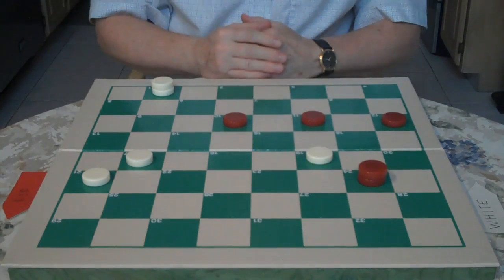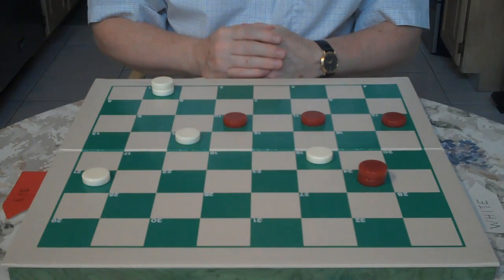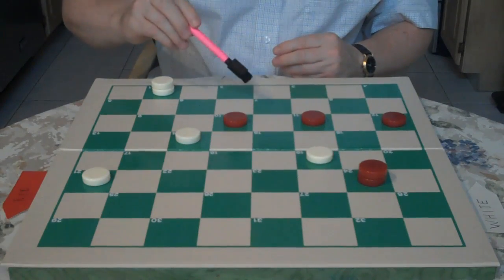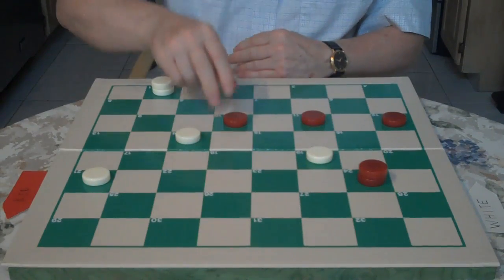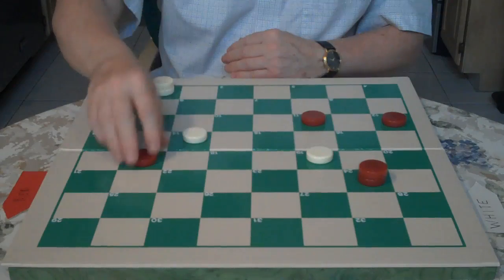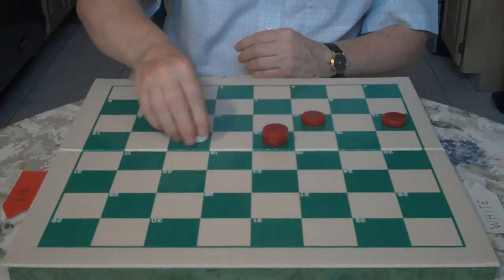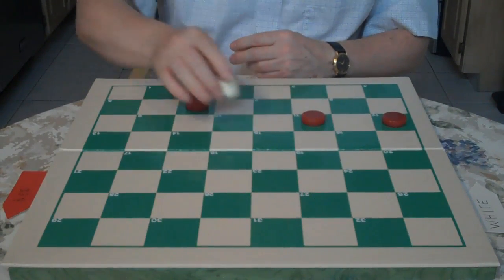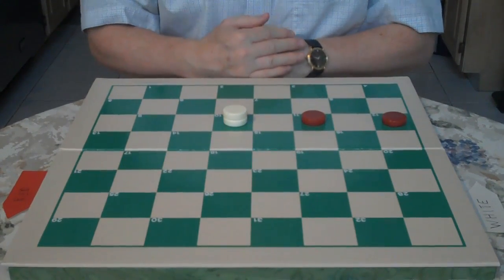So red goes 27 to 24. Here you go 17 to 14. Red has an option here — if red would jump, white would jump and it'd be an even exchange for a draw. So red takes the checker — he goes 10 to 17. You jump back 21 to 14. Red jumps 24 to 15. You go 14 to 10. When red jumps 15 to 10, you play 1 to 10, and you have your basic driving-the-pieces-to-the-side position.